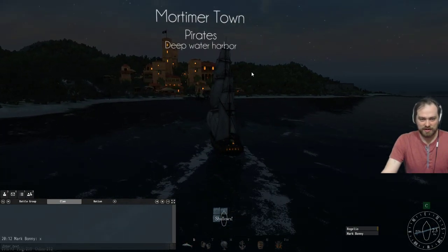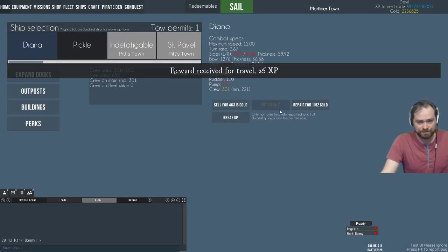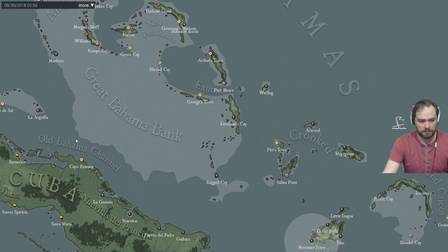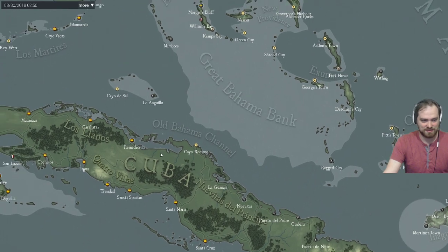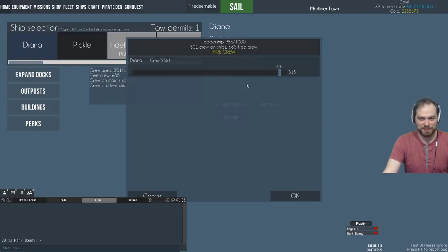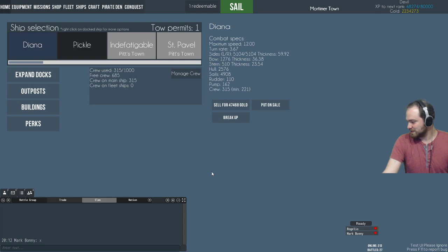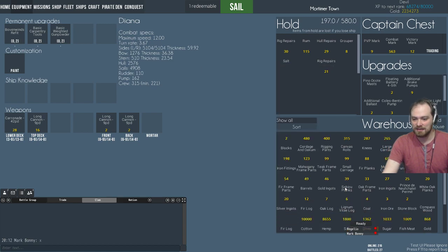We're at Mortimer. I've been wanting to explore the Cuban coast a little bit more — I've been thinking about putting an outpost out there. A lot of the time this ends up getting a little bit more watches on YouTube — that seems to be where it's at. Rig repairs, salt, and the all-important — holy crap! Why do you have that much stuff in your warehouse? Because I've been building things and collecting stuff from all of my construction buildings. You know the clan needs that fur log. Are we low on it? Yeah.